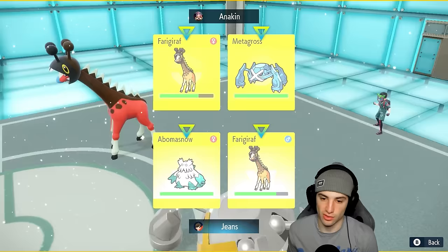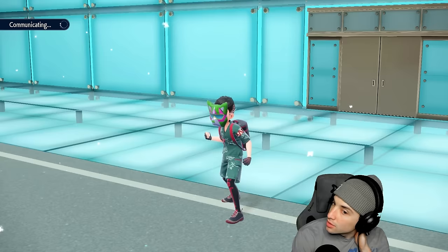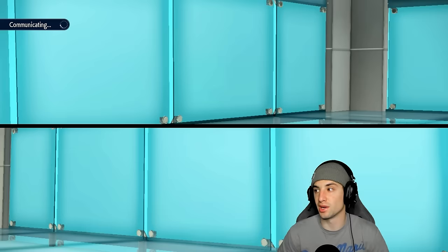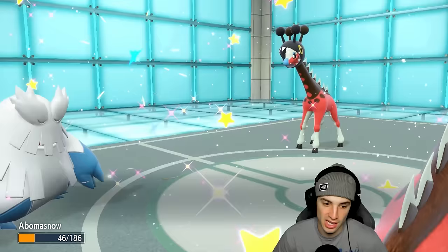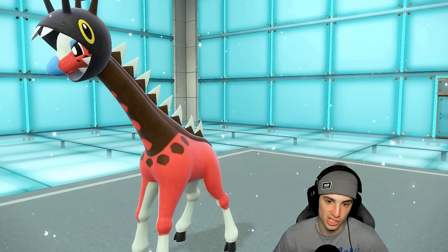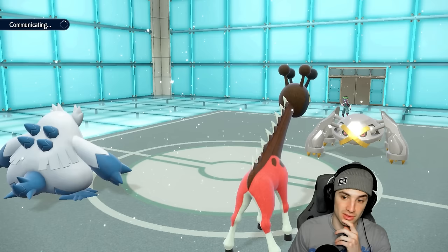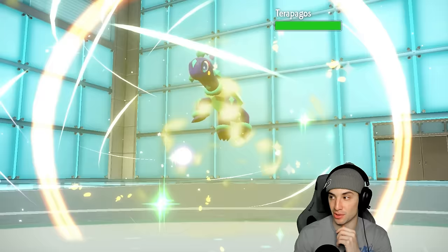Even without Trick Room, I want to get off at least one of the two. Meteor Mash flies and we soak it — good news. They Baton Pass, swapping out and giving Calm Mind boosts to somebody else. We get off Aurora Veil and Trick Room — both. They go into Terapagos with Calm Mind boosts — a little scary — but the screens will definitely help us out. Aurora Veil is up for eight turns with Light Clay and they have no weather control now, which is huge.